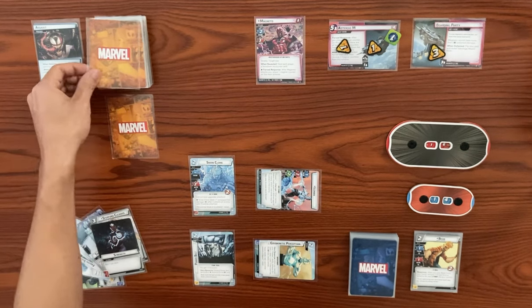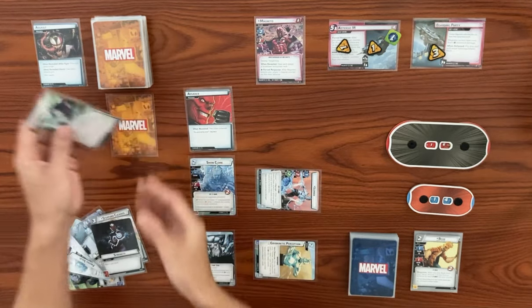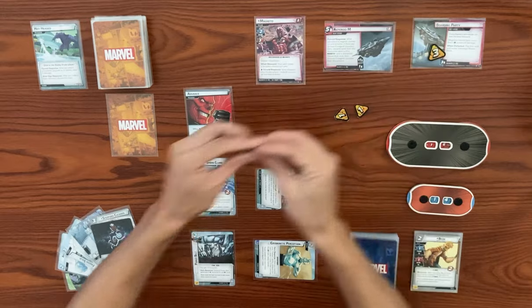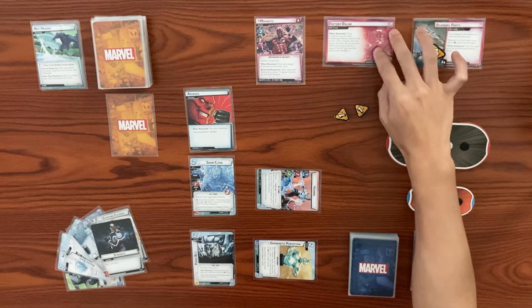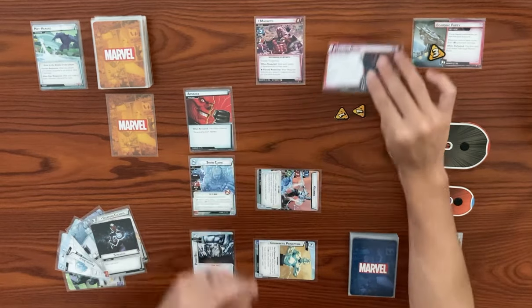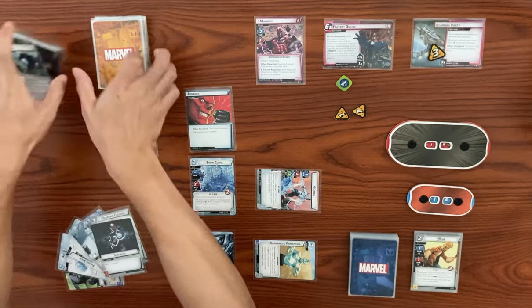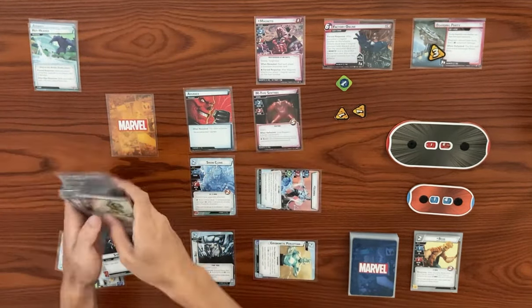In counter phase, we get an encounter card total of two. First one is an advance — Magneto's going to scheme with a base of two plus a boost of two, so he's going to pop the main scheme already, which is not great for us. We got factory online stage 2A. Place one mana counter here. If sabotage maximum is not in the victory display — it is not — so we have to search the encounter deck and card file for an M-type sentinel and reveal it. We find the M-type sentinel and put it into play.